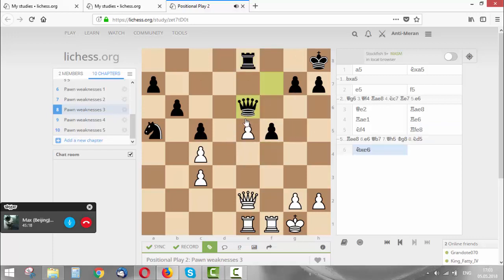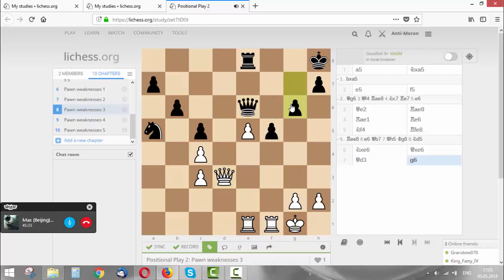Knight takes, queen takes, queen takes. Queen d3 - the pawn is hanging - g6. Rook f4. Rook f4, knight c6 - is e5 hanging now? c-takes, takes, takes.